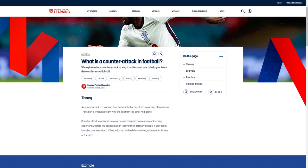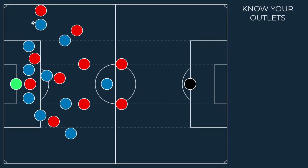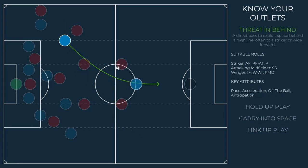Let's talk about outlets — the means by which you will make those transitions; options that allow you to move quickly from the defensive phase into the attacking phase. If the success of a counter-attack is measured by how few passes it takes to create a chance, then a threat in behind is the ultimate outlet. Through elite movement, a mismatch in pace, or ideally both, this is a very direct way of transitioning between phases.